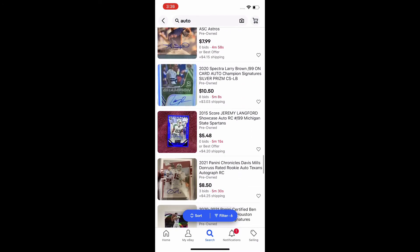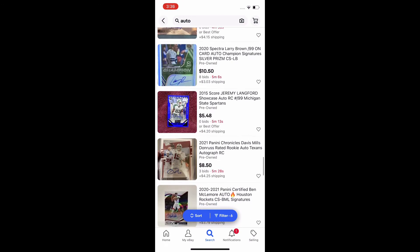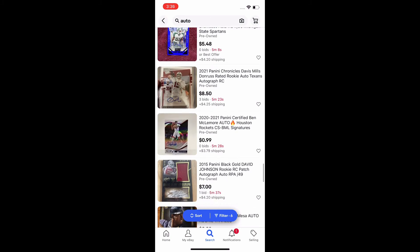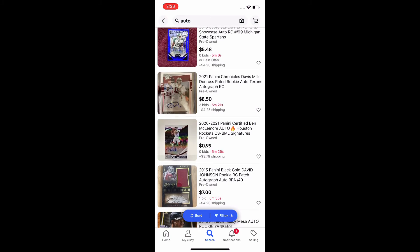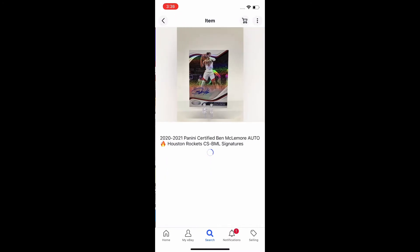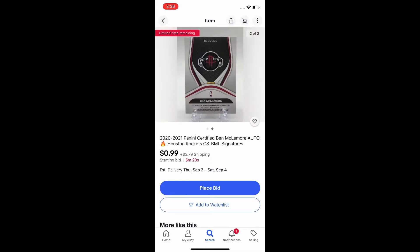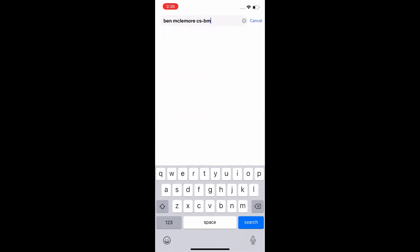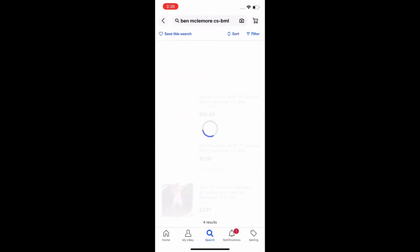I'm going to continue scrolling through here to see if I can find a card, and right away there is another card I want to look into — a Ben McLemore auto. He's a current player and a lot of people do like him for his play style, so I'm going to look that card up and see if I can get any results.